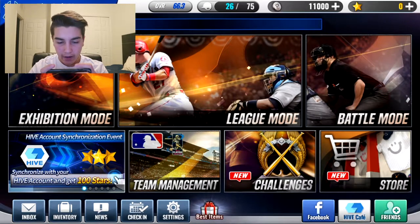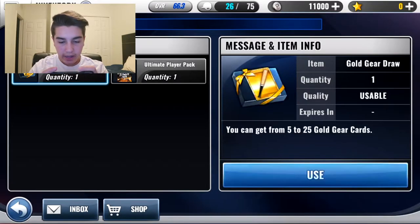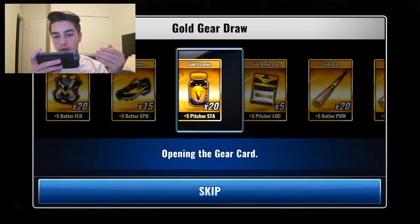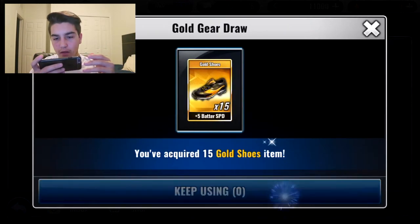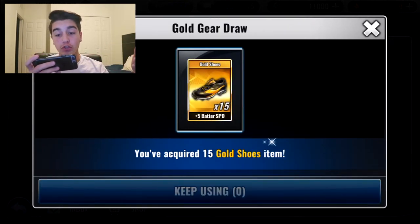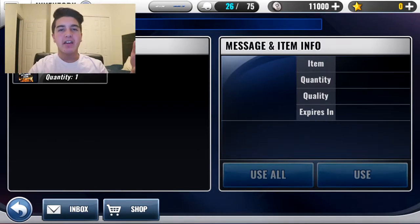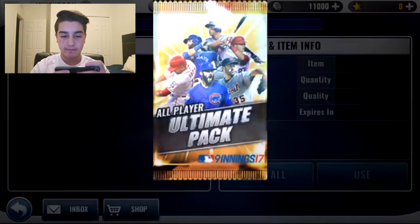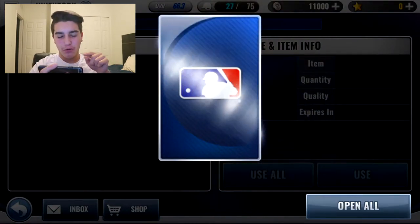How do we unlock that? Maybe inventory — oh yeah, nice. Alright, so we're gonna open our gold gear draw. Let's see what we get. We got some gold shoes — we have 15 of them and a plus-5 batter speed. Alrighty guys, now for the big draw, we are going to be opening the ultimate player pack. Ready — three, two, one...